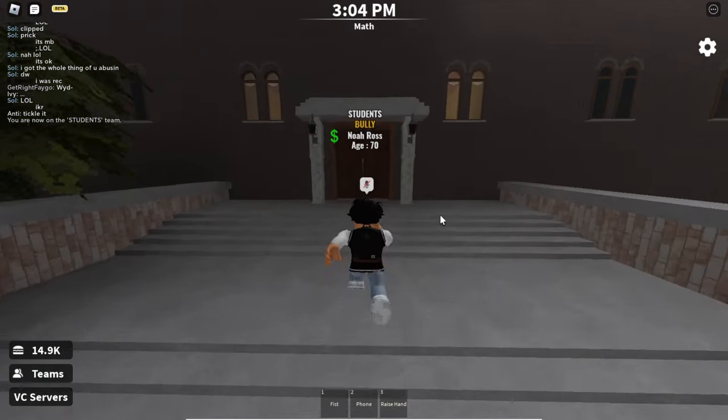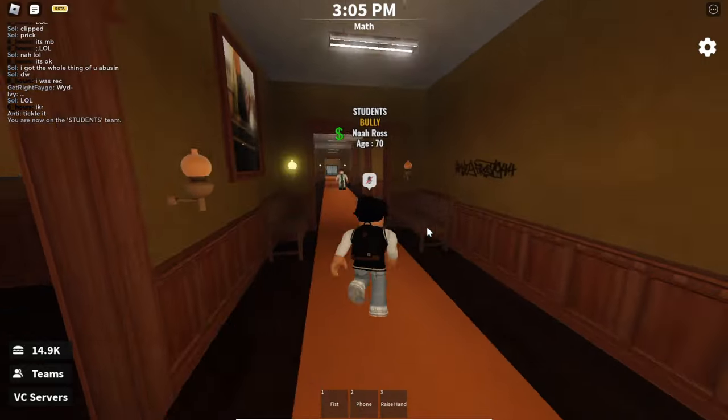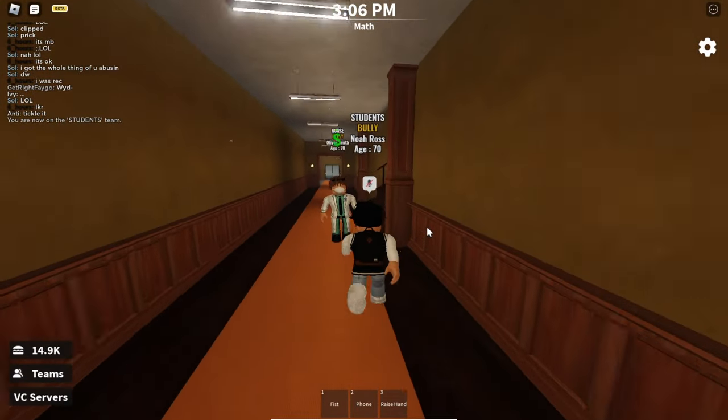Now the second part of the code is at the dorms, and it's in the third room upstairs on a desk.